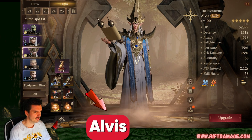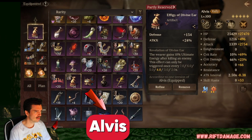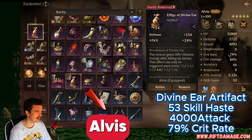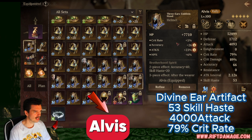Then we have Alvis. He's going to be on the divine ear — the little mouse statue — it's not all the way powered up. Alvis is on a skill haste set: 53 skill haste, 4000 attack, 89% crit damage, 79% crit rate, 52,000 HP.